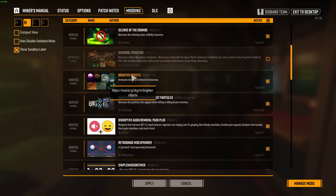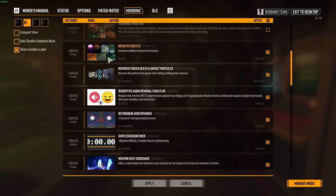Brighter Objects, because it's just cheating and it's great. Remove Frozen Death and Impact Particles — this one actually is a big frame rate saver for sure. I actually use another mod that's pretty similar to this. I've had some weird problems with this one not working, so I find that using the other mod as well causes them to overlap and work even better.